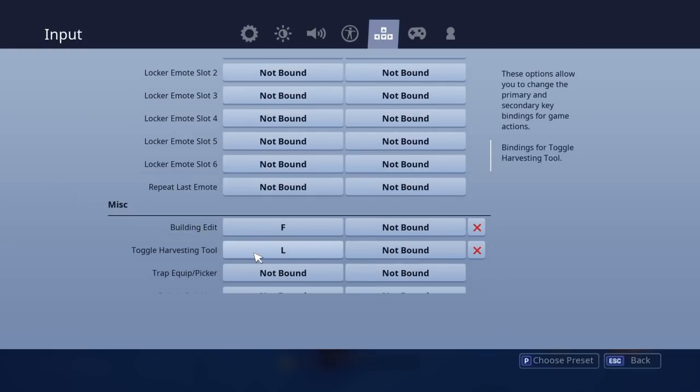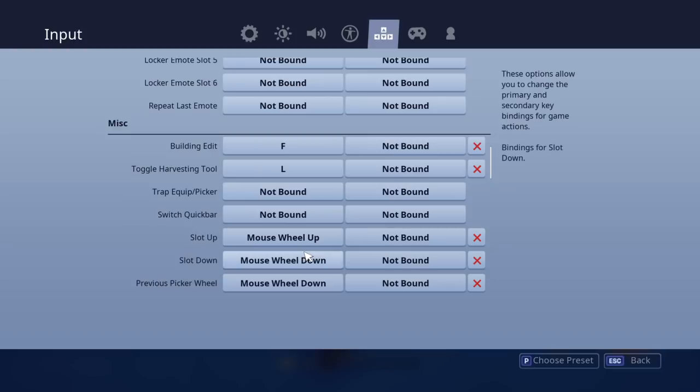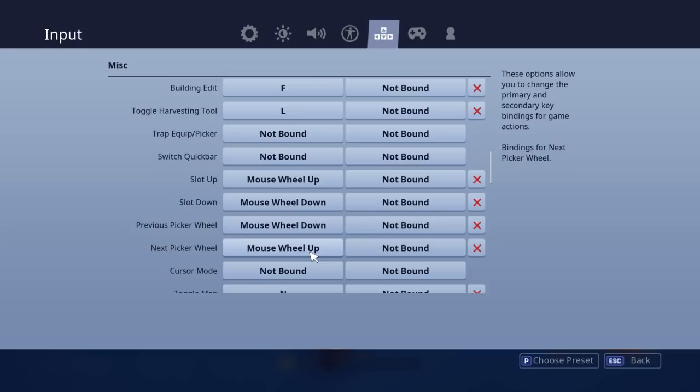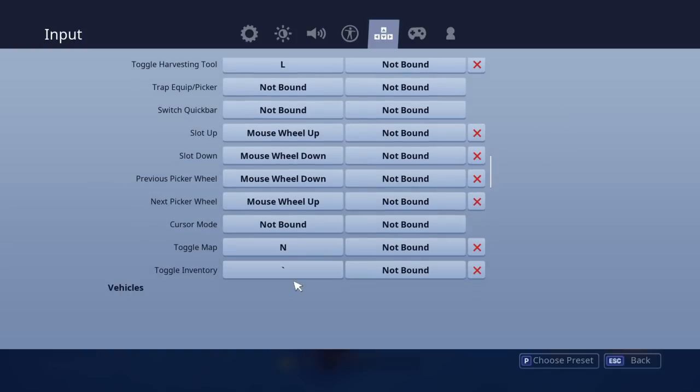These are your secondary controls — so if I wanted to, I could press L to get my pickaxe out, but I don't bother. Slot up was mouse wheel down before and slot down was mouse wheel up — I've switched them over because it just made sense to me. My toggle map is N because it's just easier than stretching all the way to M. My toggle inventory is that little button next to 1 — I don't actually know what it's called, but it's easy to click with your pinky or ring finger.